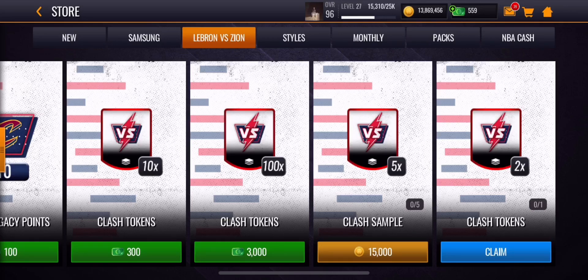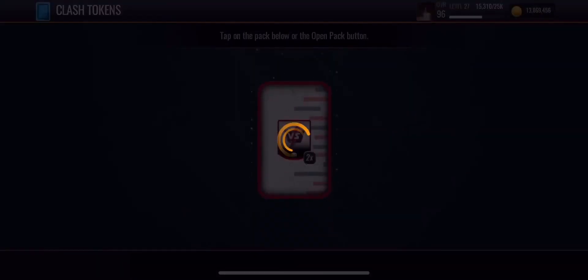It involves these clash sample packs — you can buy them for 15,000 coins each. Then you sell those clash tokens for 5,000 coins each, so that's 10,000 coins profit per pack. If you open up all five of them you'll get 125,000 coins total, meaning 50,000 coins profit. All you have to do is quick sell them for 5,000 coins.